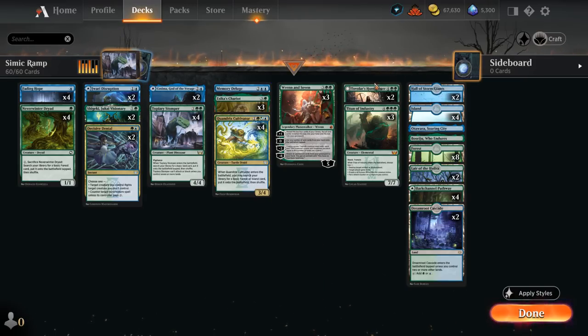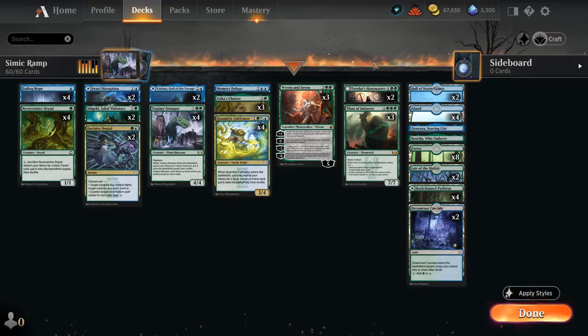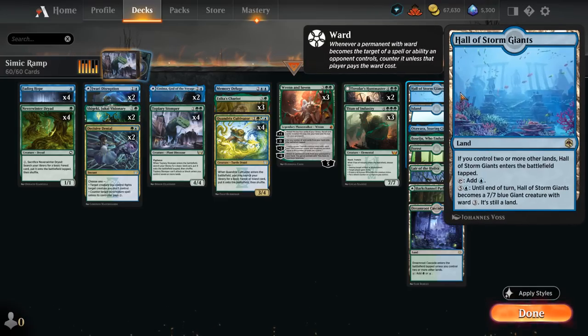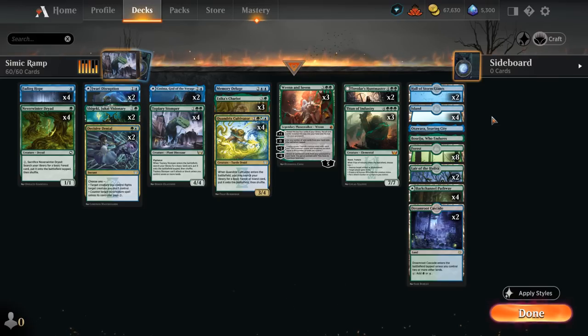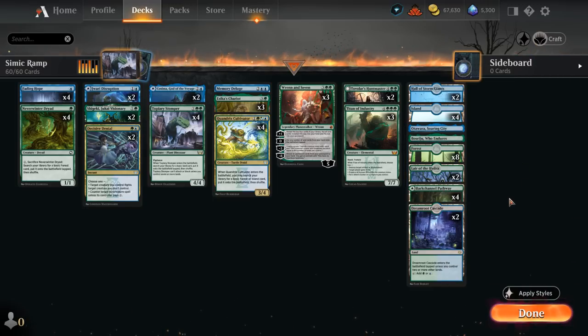We also have two copies of Tovolar's Huntmaster as a 6-drop that can stabilize us by making a pair of Wolf tokens, switch to Knight, use it as removal, and keep making more Wolf tokens. For the mana base, we have creature lands with Lair and Hall — quite nice in a ramp deck since we can easily generate a lot of mana to activate them. We need lots of basics for Stomper and Cultivator, so four Islands and eight Forests, plus two channel lands and some additional mana fixing with Pathway and Cascade.